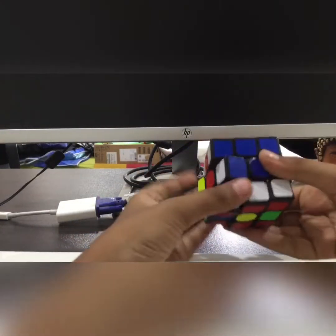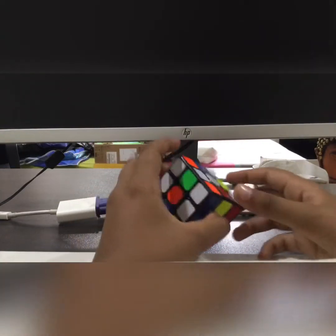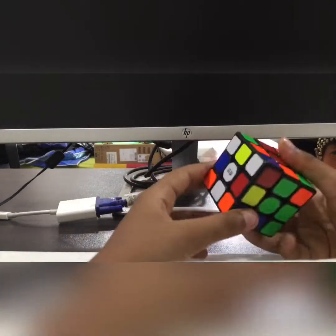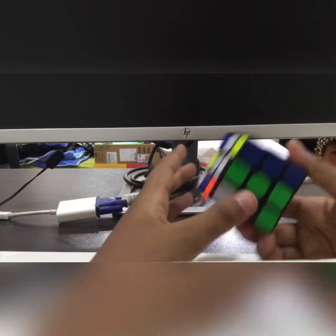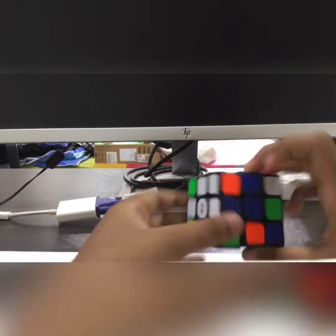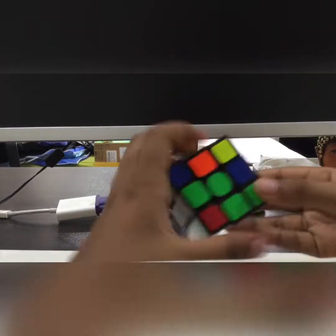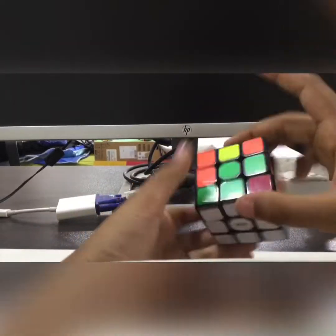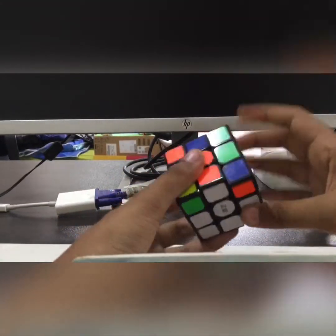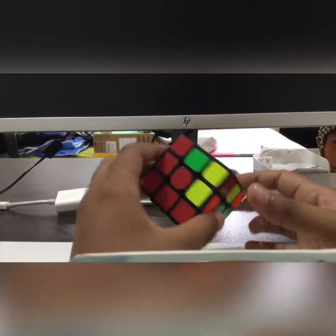Now let's start the challenge of solving four sides. This is going to be a little trick. Three, two, one, go! I'm going to use the beginner's method so I won't get confused. This part is already solved the way we want it.